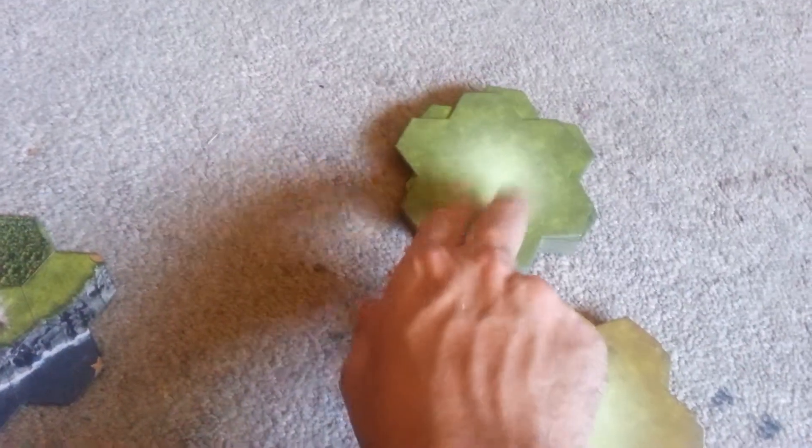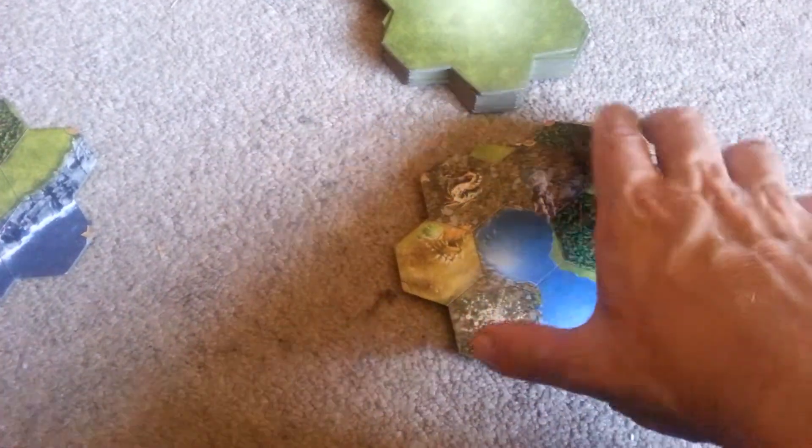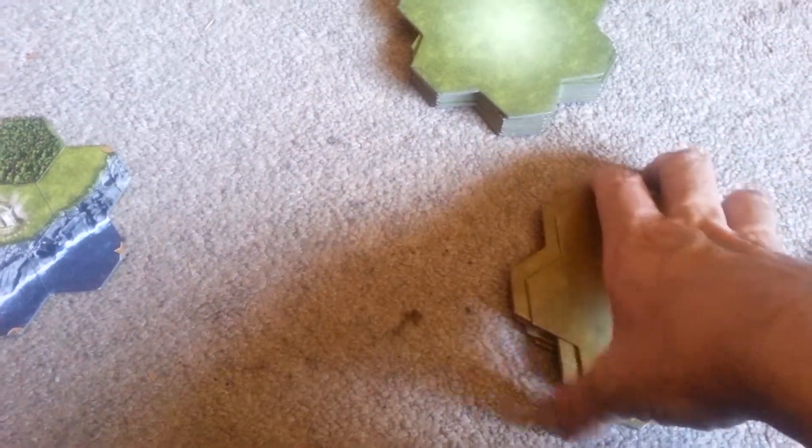We have countryside tiles which have a green back and we have core tiles which have a brown back. There are eight core tiles. Four of them do not have a city in the middle — these are non-city core tiles — and four of them do have a city in the middle. Those are city core tiles. They are white, green, blue, and red.